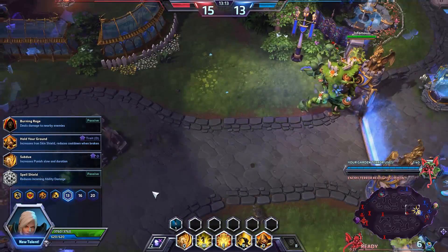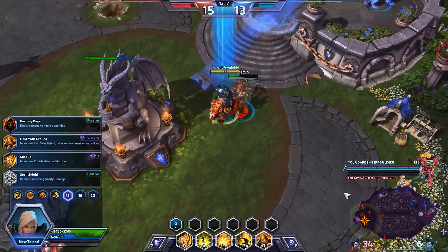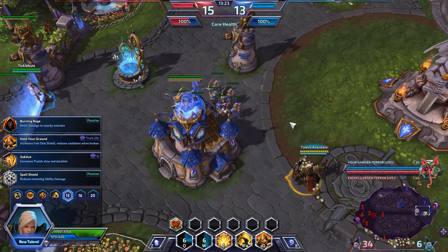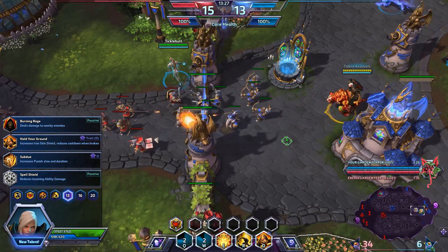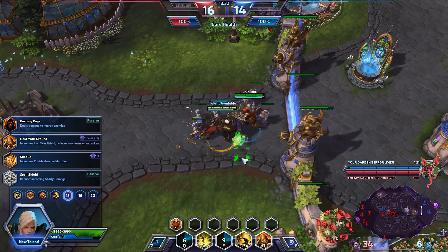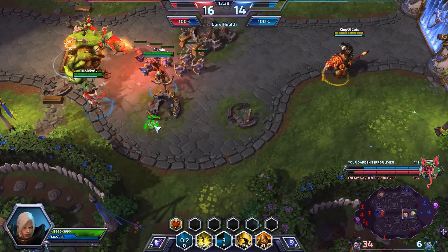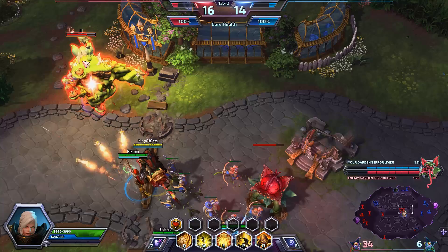It looks like somebody jumps on the Terror — they're going to start taking it down. We try to focus on cleaning this up really quickly before we do anything else, because we don't want this push killing us. The enemy Garden Terror is going through the middle lane — we're going to try to defend that. Let's go in here and blind these guys so we save some of our minions. The next talent at level 13 is Hold Your Ground — increases Iron Skin's shield and reduces cooldown when broken. Awesome that we made him waste that shield glare right there.